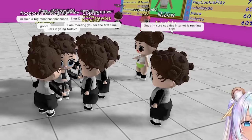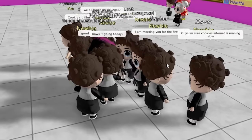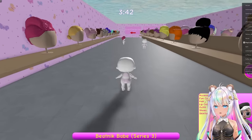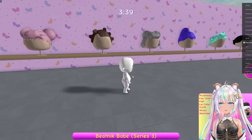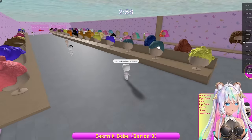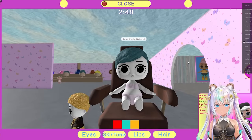I'm sure Cookie's internet is running slow. Sometimes I do get lag. I'm meeting you for the first time today. Okay, we can do this. Here's what I'm supposed to create. Pick the right hair — the hair is kind of hard to find. Oh, there it is. Okay, I just have to change the color. So let's see, what do we have?